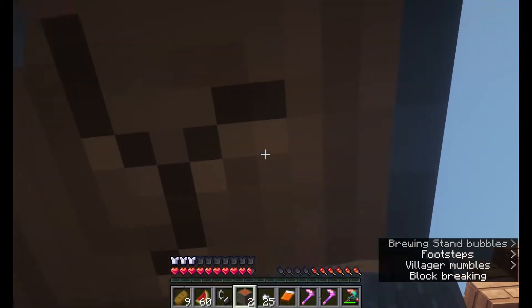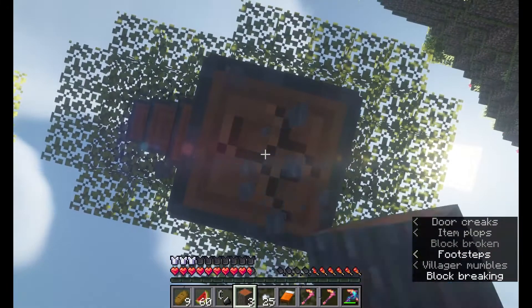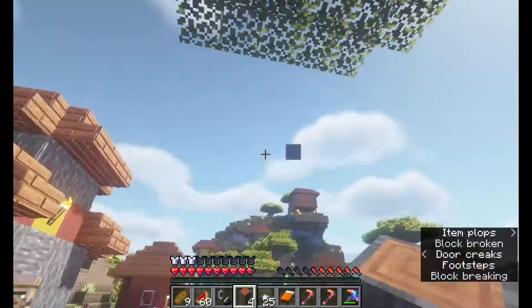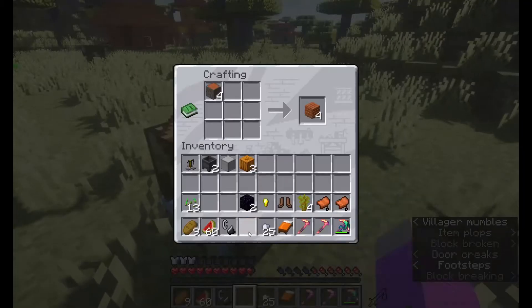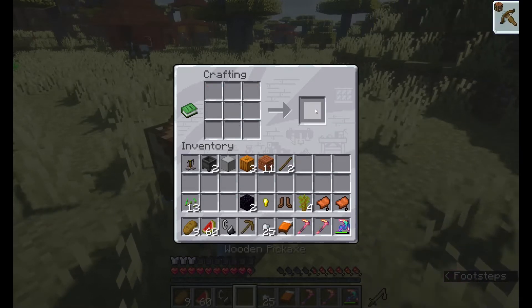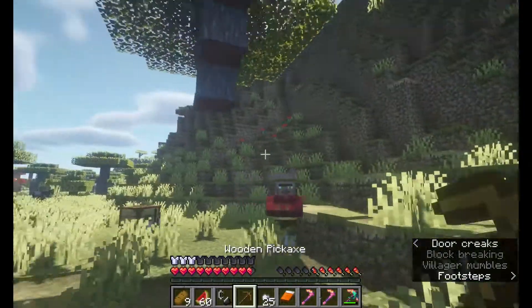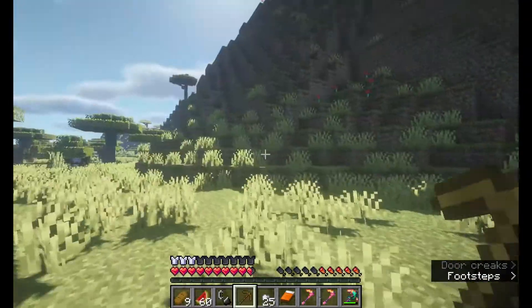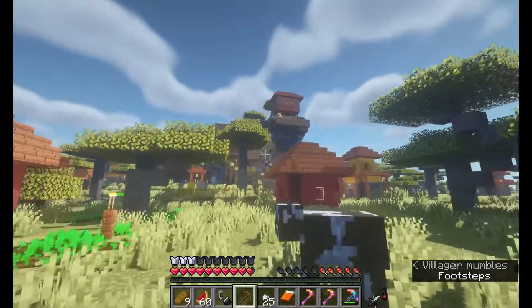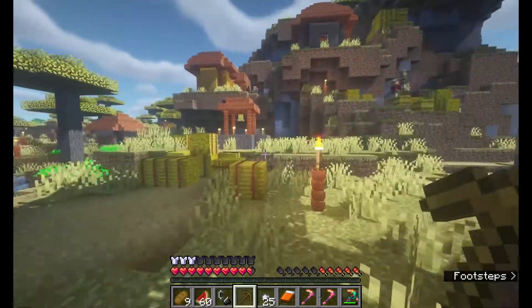I have BSL shaders on low — they still look incredibly great but they're not as laggy as high, ultra, or even medium. First thing we need to do is make a wooden pickaxe and collect some stone. There's some exposed stone over here so I'll take that right away.